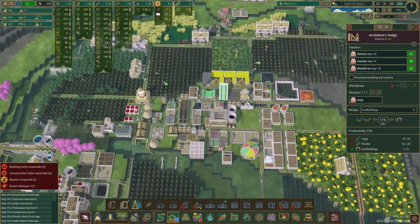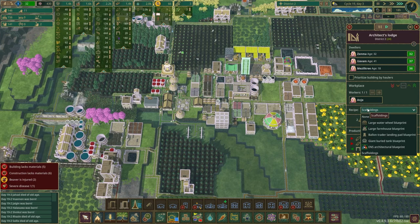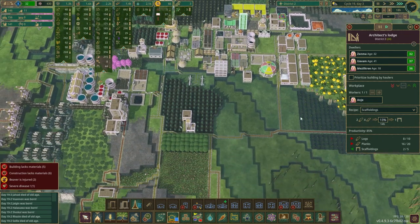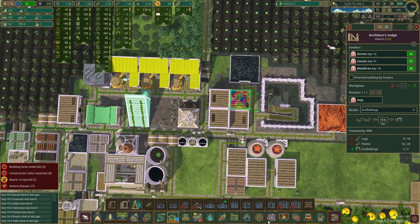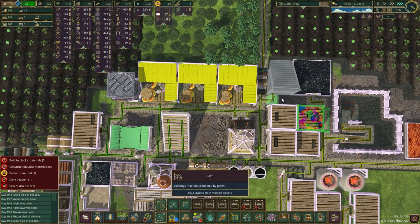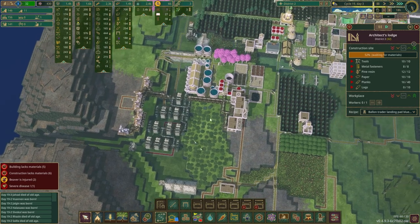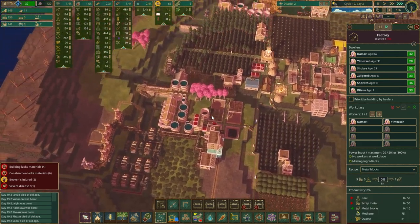I guess the balloon trader is going to be a bigger push then to get that done. Who does balloon trader? That's the balloon trader. Can this guy make balloon trader too? No he can't. This guy kind of wants scaffolding for the bigger project over here. Should I just build a second architect's lodge so I can have this guy stuck doing the balloon trader? I'm already doing it - you're going to do the balloon trader. I kind of want scaffolding to always be in production.